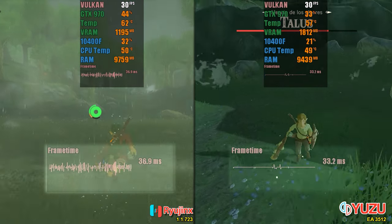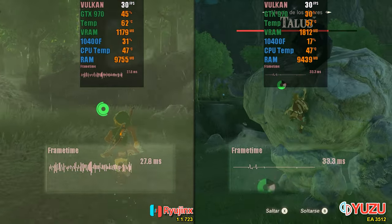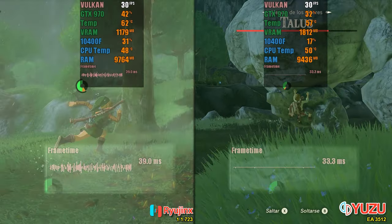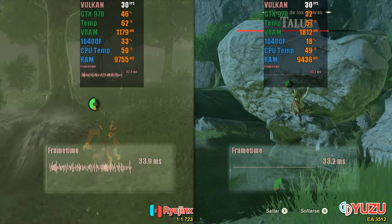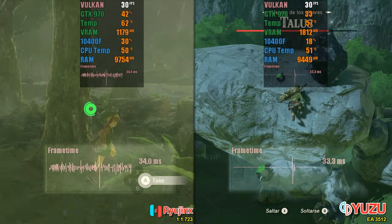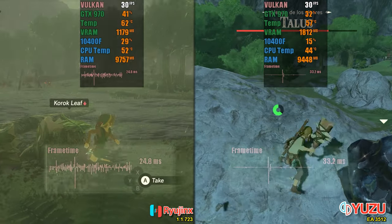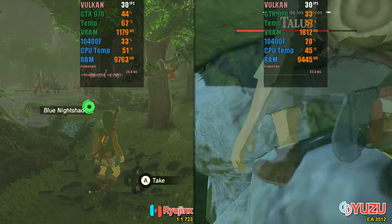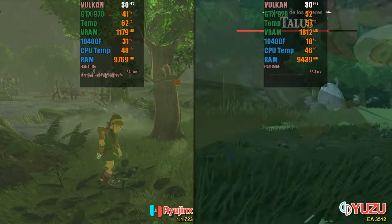On the other hand, Ryujinx has a chronic problem with defective VSync, which causes completely unstable frame times. To fix this, it is necessary to activate VSync in your GPU software and limit the FPS to 30, which we left disabled to perform a test with unlocked FPS. Additionally, I noticed that Ryujinx showed more stutters when compiling multiple shaders simultaneously, which did not happen in Yuzu.